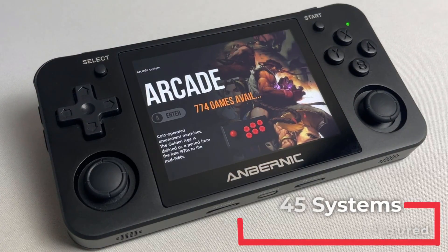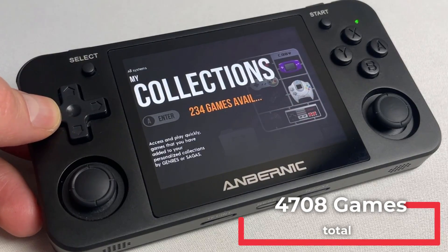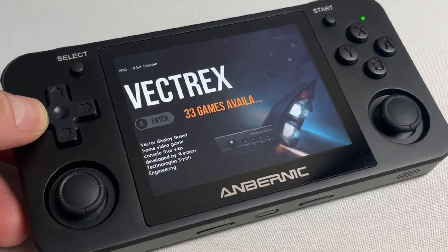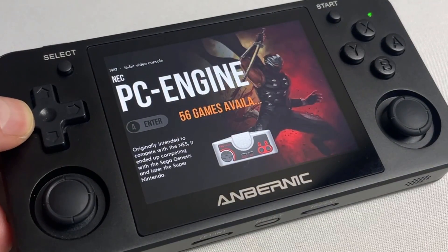The image comes with 45 pre-configured systems and an exquisite collection of 4708 games with up to hundreds of titles per system. This includes the classic Nintendo systems such as the Nintendo Entertainment System, Super Nintendo, Game Boy, Game Boy Color, Game Boy Advance, plus Game & Watch.